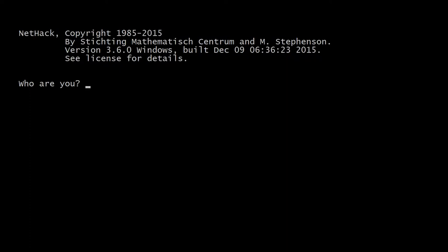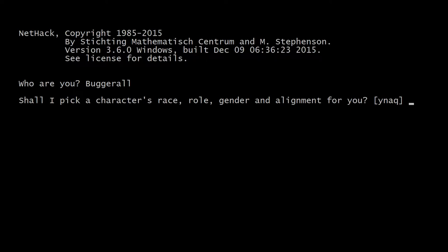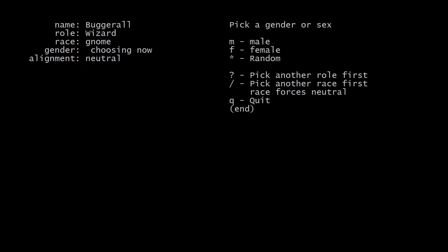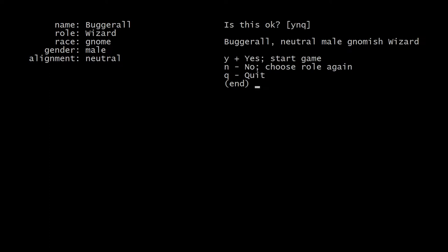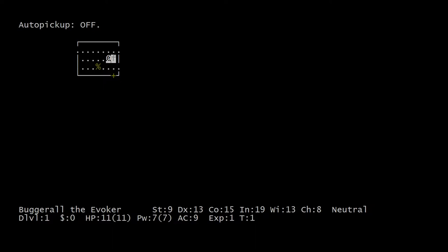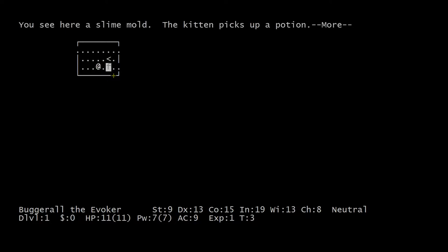Hey everyone, welcome back. This is episode 3 of Let's Play NetHack, and we're going to jump right back in where we left off, which was that I had once again died, so we will start again. We'll be a wizard, gnome, male — just continue with this character and see how we do this time around, and see if we can just learn one thing every time we play.